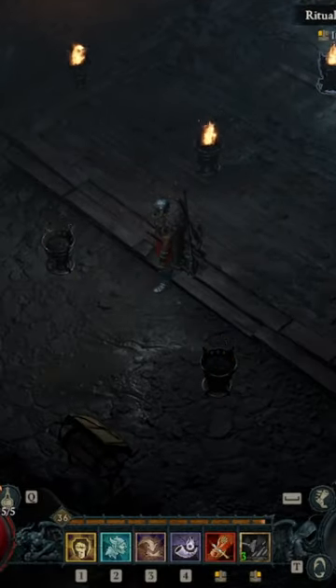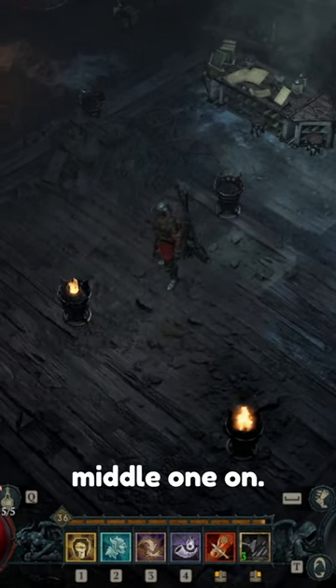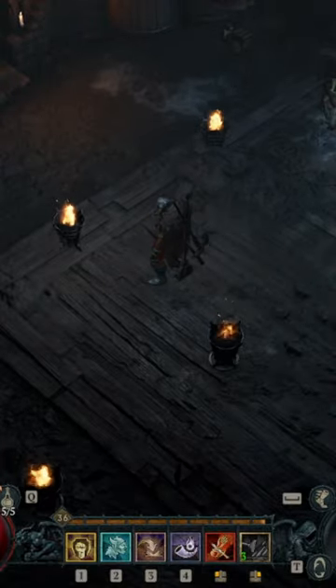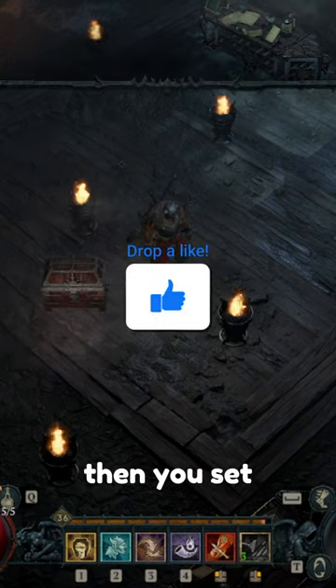Go to the bottom middle, go to the top middle, then turn the middle one on. Turn the top middle one on, bottom middle one on, and then you set it off.